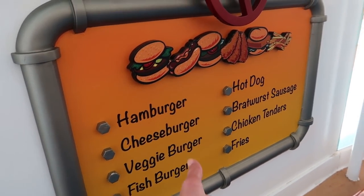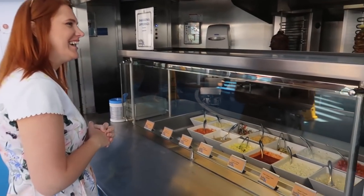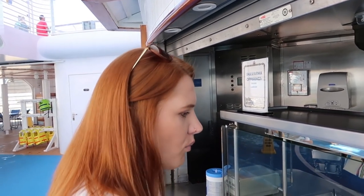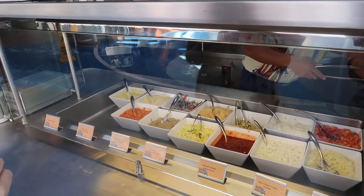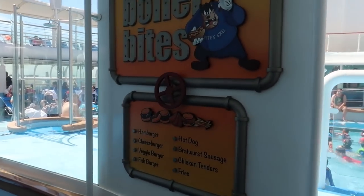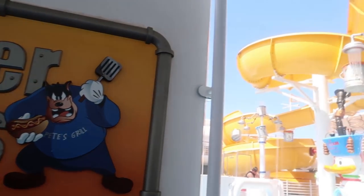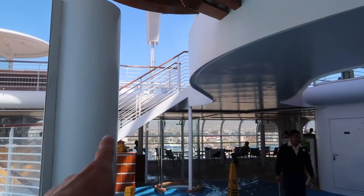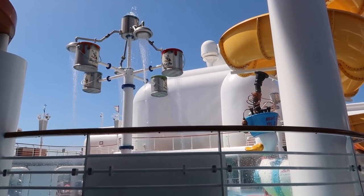One of us is getting a shawarma right now. From Boiler Bites, just on the other side of the sign is the kids pool — too many kids to show right now. Also in this area is the water slide called the Twist and Spout, with the entrance up some nearby stairs. The kids area is called the Aqua Lab, featuring a splash pad and a children's pool.